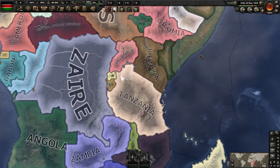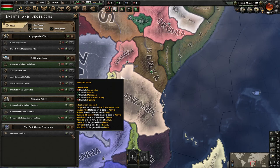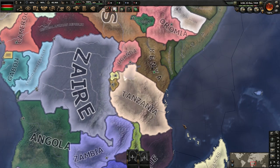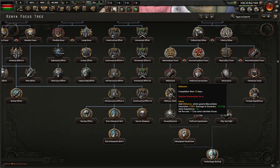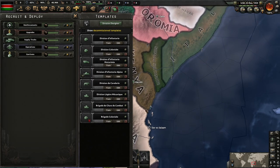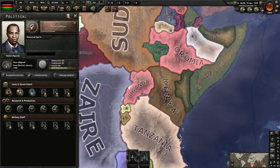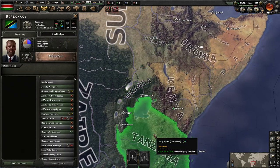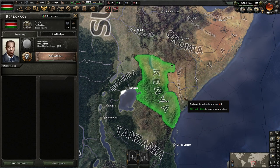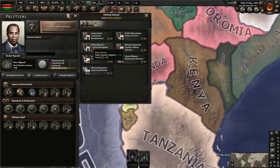Hello everyone and welcome to an actual Formable Nations video. Today we're playing as Kenya and hopefully forming East Africa. We're doing pretty well already because we control quite a lot of the territory we need, but we need to get Uganda and Tanzania before we can truly get going — just a couple of easy wars. We're going down Fascism because it gives us some nice manpower bonuses. We've started out with a ton of French divisions, no idea why. World tension has spiked at 100 so we can do justifications immediately. I just want to get one military factory and we should be good to go.